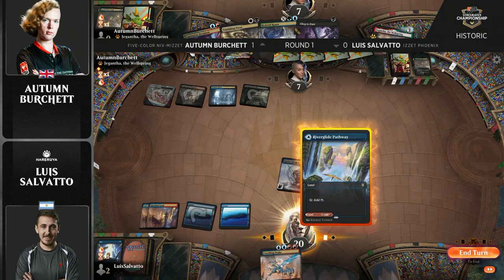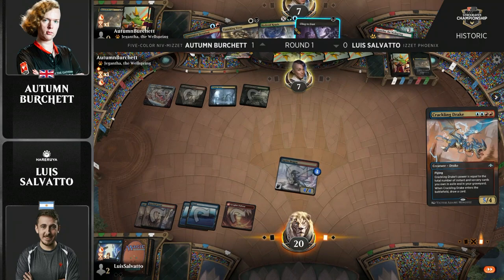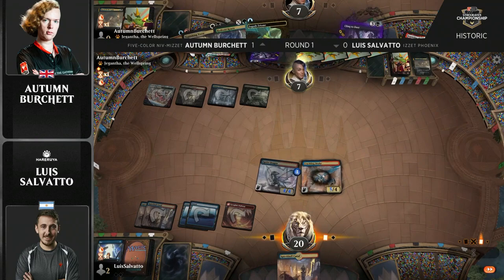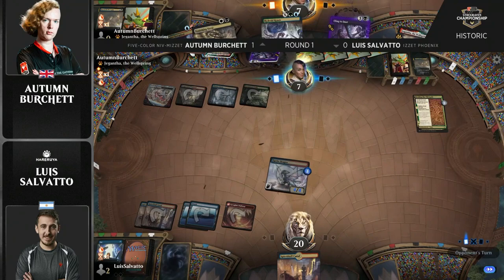Autumn's going to need to find an answer for this Drake. This is a lethal Drake — combined with the Sprite Dragon that's in play, that will be lethal. We can use Cling to Dust to gain three life, which would buy you a turn if Luis has a land on top. That Vanishing Verse is looking pretty mediocre here. I think Autumn recognizes she needs to find answers for these cards. It was a land on top, and there is an answer — so that'll take care of Crackling Drake.